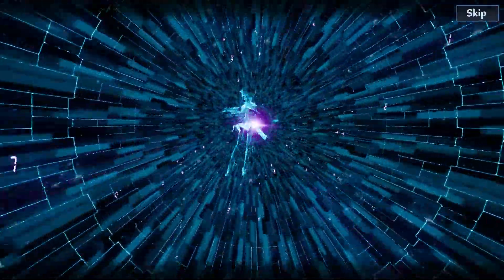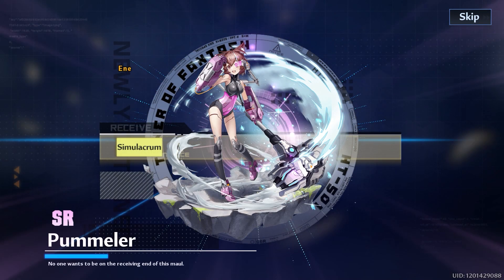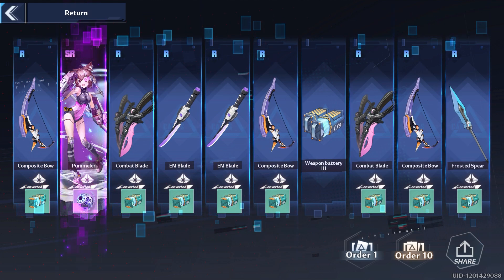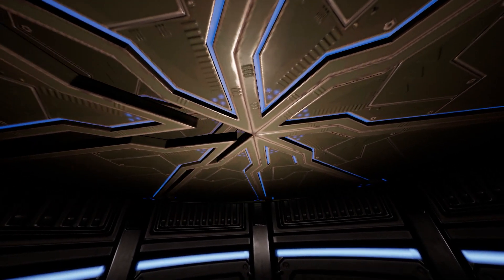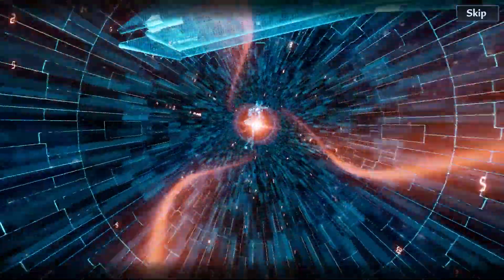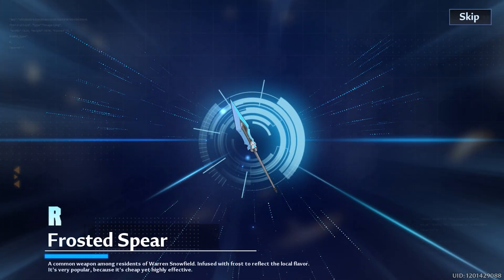It seems we're going to hard pity again. We got Pummeler — and I already had her. I haven't gotten a single second purple. Every single one of these 10-pulls has been a single purple. Well, we're... not actually guaranteed yet. There's still a 50/50 chance — we could still lose here. But this is a guaranteed gold pull coming.